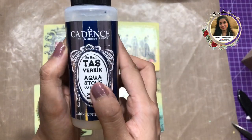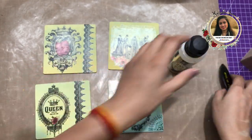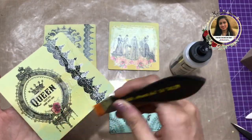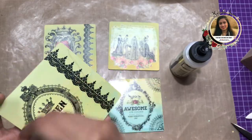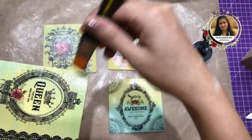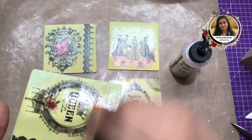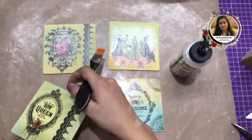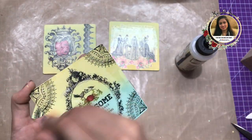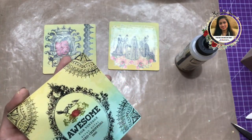After drying, here I'm using Cadence Aqua Stone Varnish — you can find the link in the description box. I'm using a flat brush and applying the varnish directly on the coaster. I keep one brush separately just for applying varnish. I like to apply varnish in one stroke, and I directly add the varnish onto the project rather than on a craft mat, then spread it out evenly. Make sure you spread the varnish evenly and cover the sides of the coaster as well.